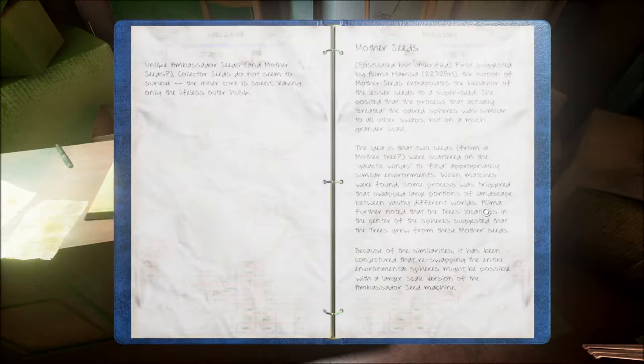The spheres and the seeds are getting mixed up in my mind with the swaps. The idea is that two seeds from a mother tree were scattered on the galactic winds to find appropriately similar environments. When matches were found, some process was triggered that swapped large portions of landscape between vastly different worlds. Aleema further noted that the tree's location in the center of the spheres suggested that the trees grew from these mother seeds. Because of the similarities, it has been conjectured that re-swapping the entire environmental spheres might be possible with a larger scaled version of the ambassador seed machine.